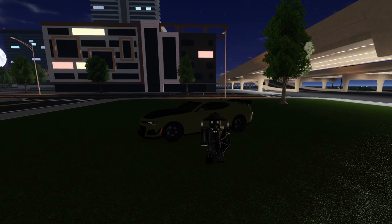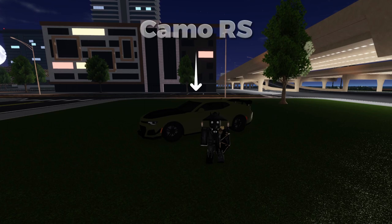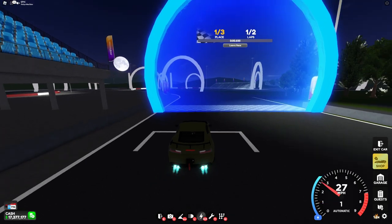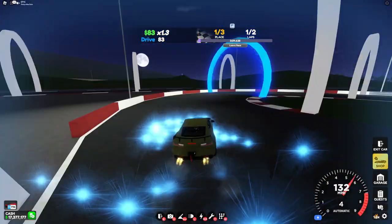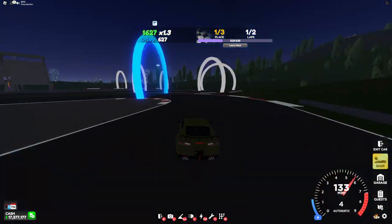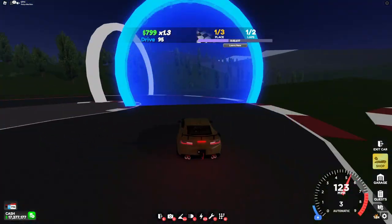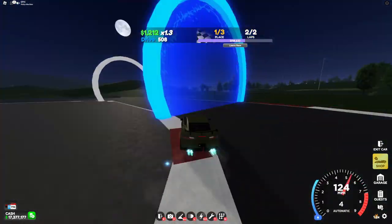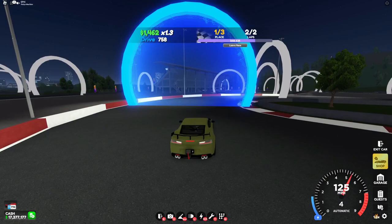Moving on to the 800 range, we have the Camo RS. This is basically the only car you'll need in the 800 range, but the Exotica is extremely similar to it and the Exotica usually will beat it on dirt tracks. However, for the price of it against the Exotica, the Camo RS is the better choice.